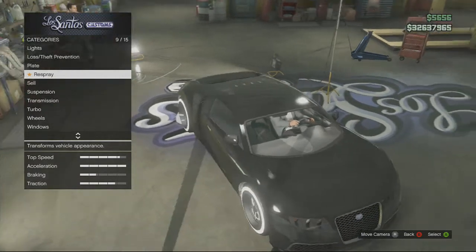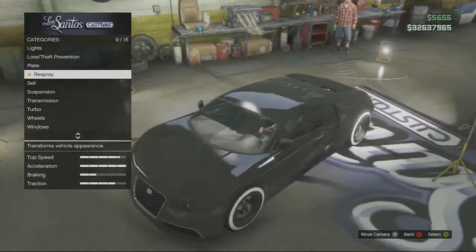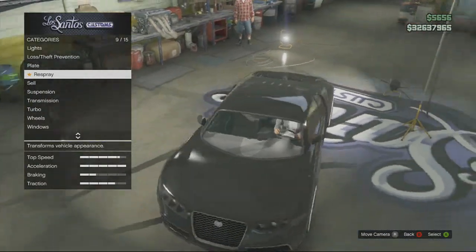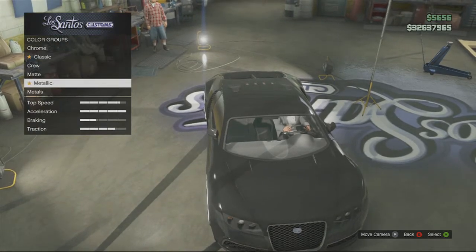You're going to want to get some money, get the car you want, and then go to Los Santos Customs. Then you're going to go down to Respray, primary color, and it must be a metallic color.